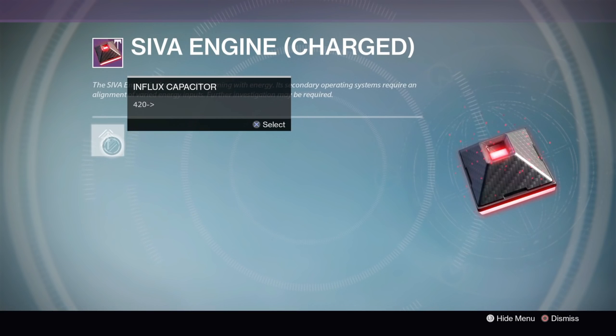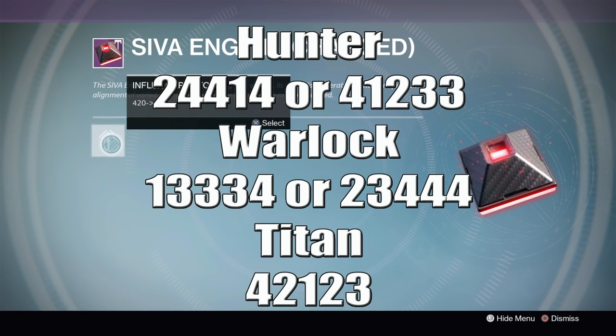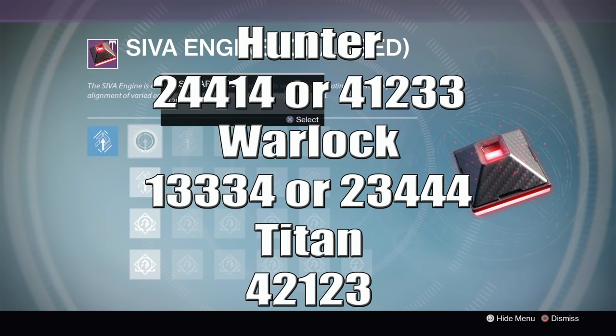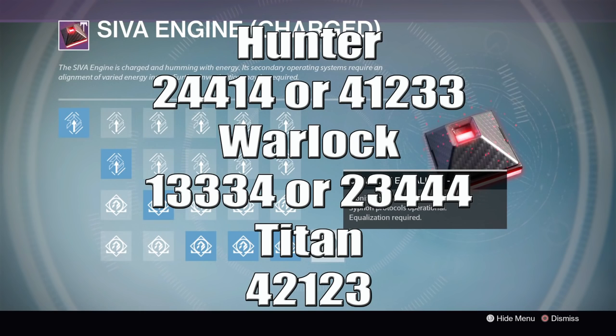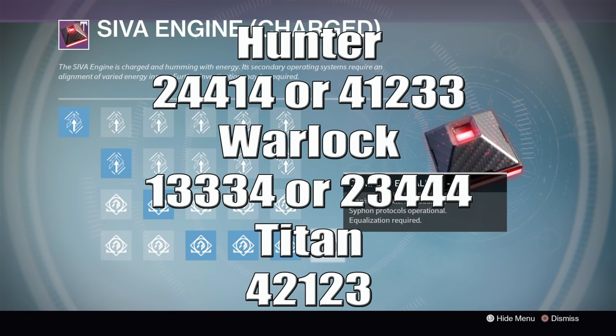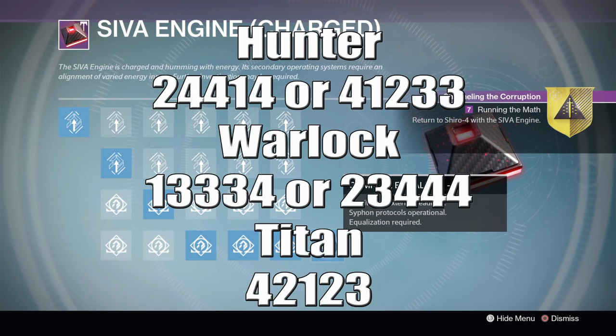After that solo step, regroup your fireteam of hunter, titan, and warlock, and go back to the Iron Temple, Tower, or Reef. Click on the SIVA Engine Charged and input another sequence to equalize it. The hunter and warlock have two possible sequences each. Hunter can use 2-4-4-1-4 or 4-1-2-3-3. Warlock can use 1-3-3-3-4 or 2-3-4-4-4. Titan uses 4-2-1-2-3. Try the sequences and if one doesn't work, switch the hunter or warlock to their alternate sequence until it equalizes.